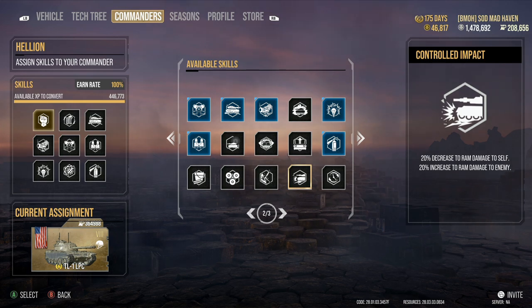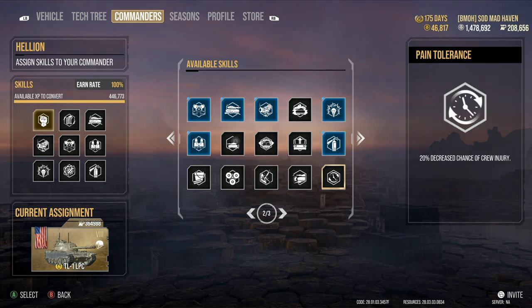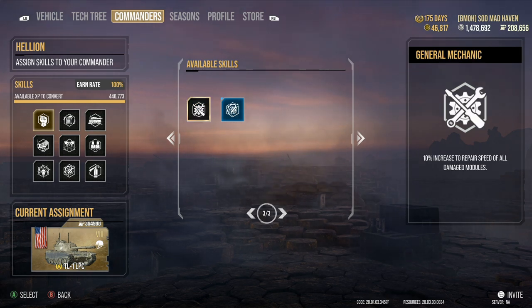Pain Tolerance — 20% decrease to chance of crew injury. Don't use this perk if you're using premium consumables. The recharge time to get your crew back up — I don't see the point in running this perk. If you're a free-to-play player, I do see the point to help conserve your consumable inside the match. But if you're spending 20,000 credits every match on consumables, those 20,000 credits could go toward consumables so you don't need this perk. There are more beneficial perks to run.